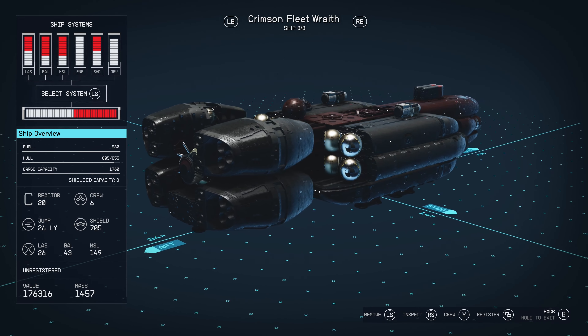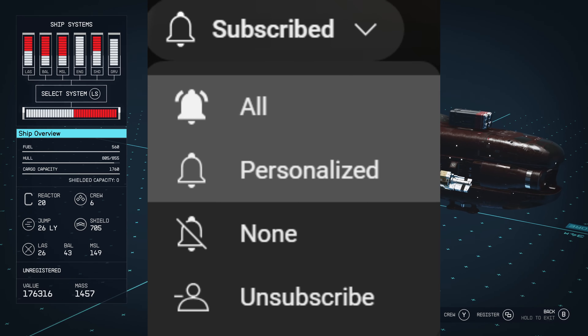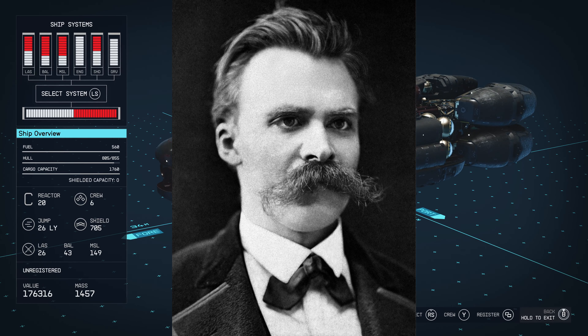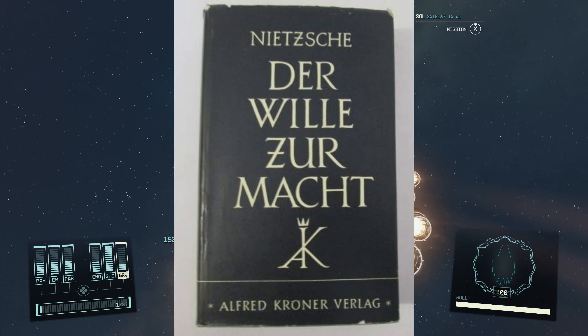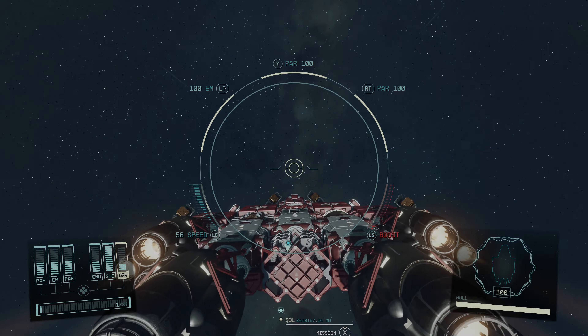If you like this content, please feel free to like and subscribe. Also ring the bell icon and select all notifications, and tell the hunter that he should go back to reading Nietzsche and leave the rest of the multiverse alone. If you made it to the end of this video, leave me a comment with the phrase 'Will to Power.' My name is Richard. I will see you in the Starfield.